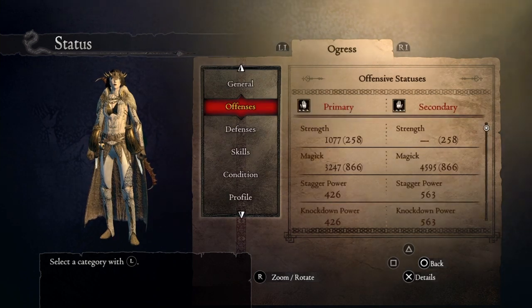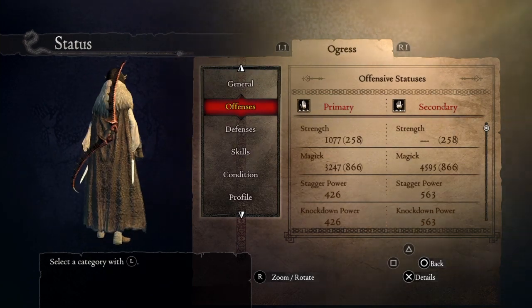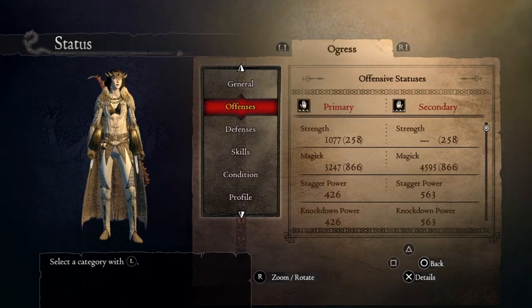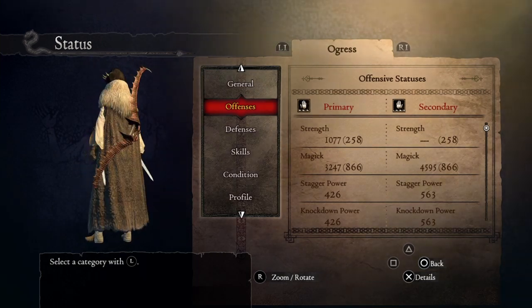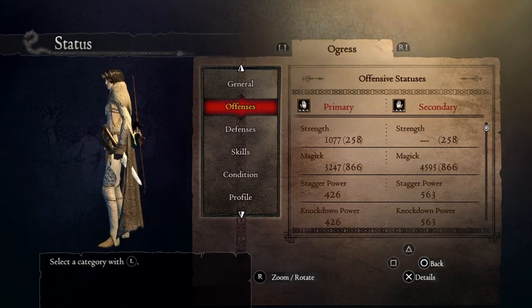First of all, we managed to get 4595 magic. Holy shit, man. This is absolutely insane. We're gonna kill Diamond in possibly one minute. I don't know, let's see how it goes.